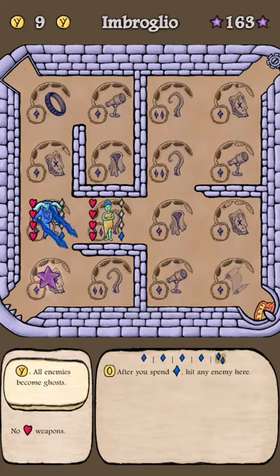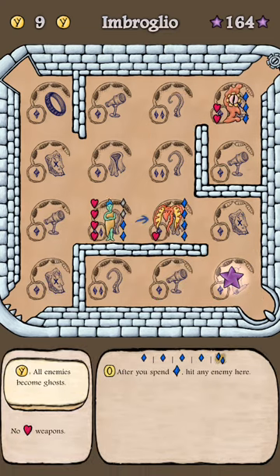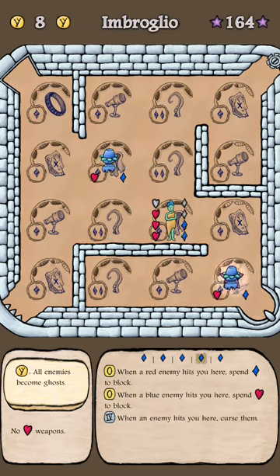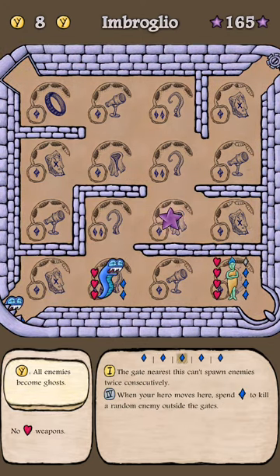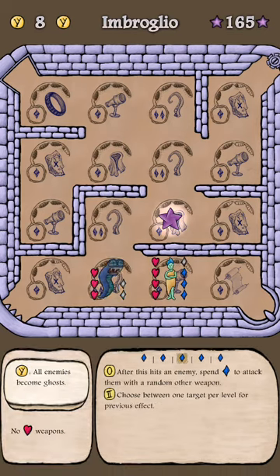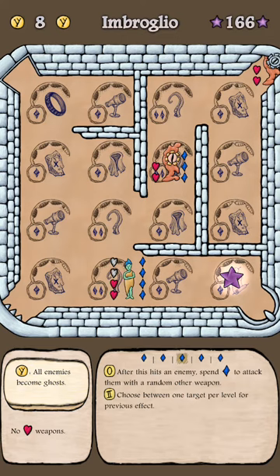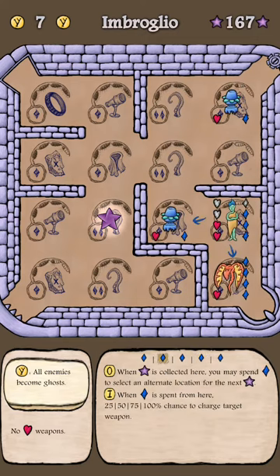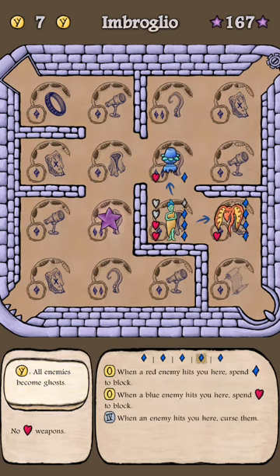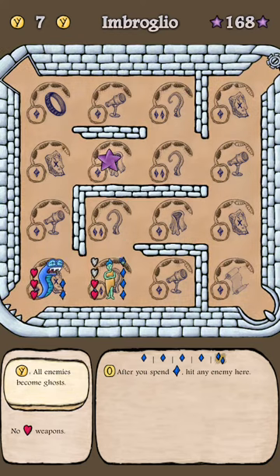I'm going to come here, take one hit. Could be worse. Don't really want to move it — trying to keep my blues. And convert. Oh, this is bad. Nice. Oh, this is horrific. Oh, this is very dangerous. Okay — that was actually a really nice use of the ability. One health. Again, this game is relentless. I love it.